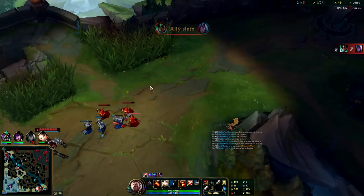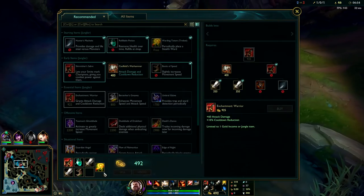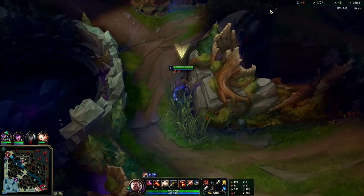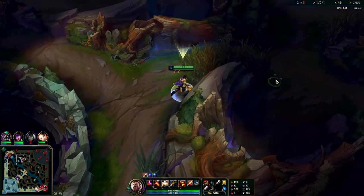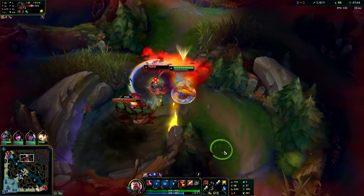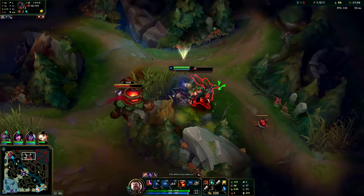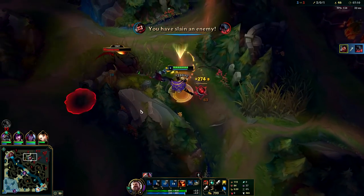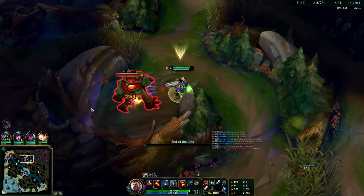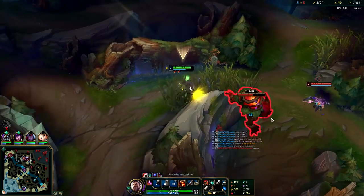Graves is a ranged Xin Zhao — if you're not willing to invade or pressure the enemy jungler, there's no point picking him since Graves does fall off. I should have an Oracle Lens — not having it was my bad, I should have gotten it on my first back. You can always lay your ward level one on Graves. Just kite against the wall, stay on top with your autos. Simple enough. As you can see with Phase Rush you're just super sticky — enemies cannot get away.